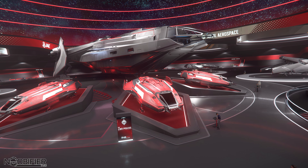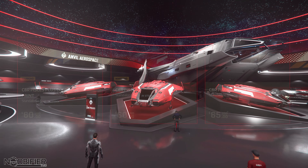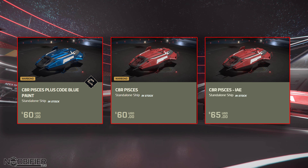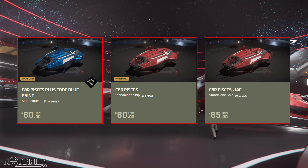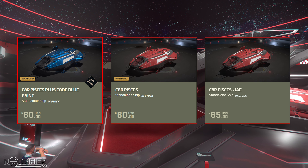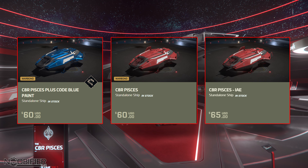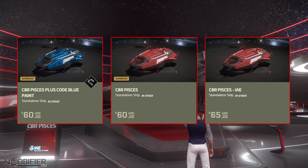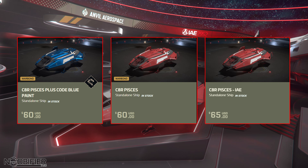There are five paint skins for it — they're available as a set and individually. Concierge can get the C8R standalone war bond with a blue paint for $60. Everyone else can get the war bond in the default red for $60 bucks, and if you use store credit you pay $65 and get 10-year insurance. Tell me in the comments if you're going to get one. I think there's going to be people all over the universe in every corner helping out and saving lives in the C8R.